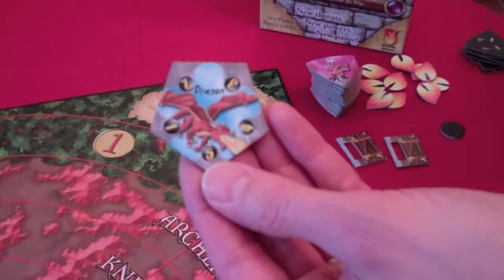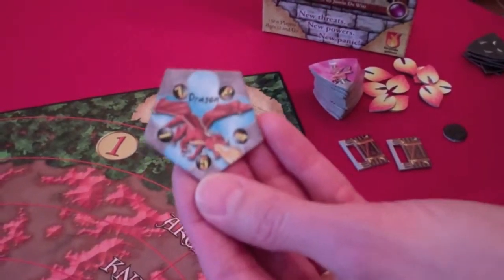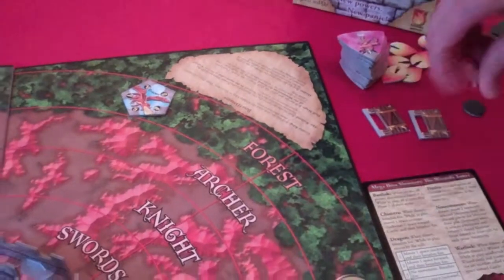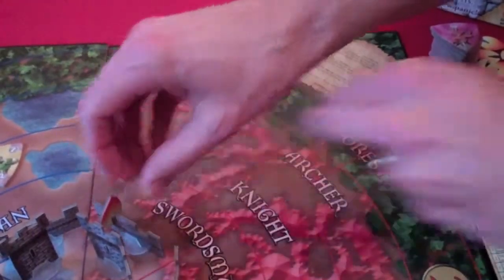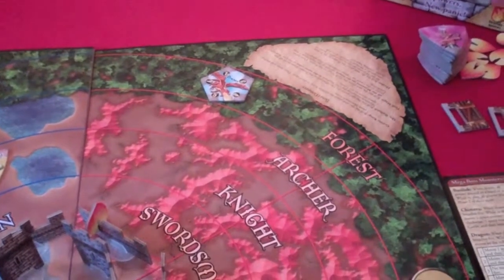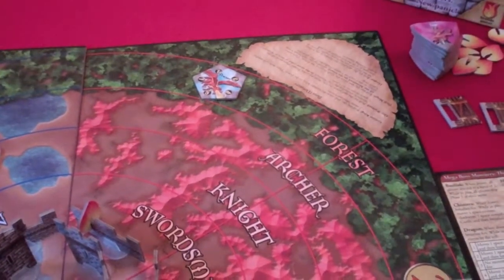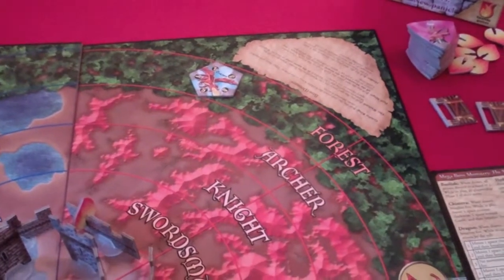It wouldn't be a castle game without a fire-breathing flying dragon. This five-point monster, when he hits the board, also breathes fire, which will light the castle on fire. He's a flying monster, which means he's immune to knights and swordsmen, as well as boulders, tar, and drive him back.